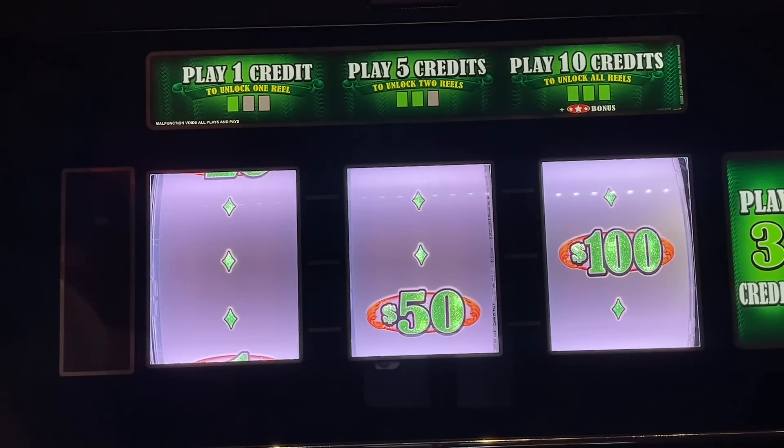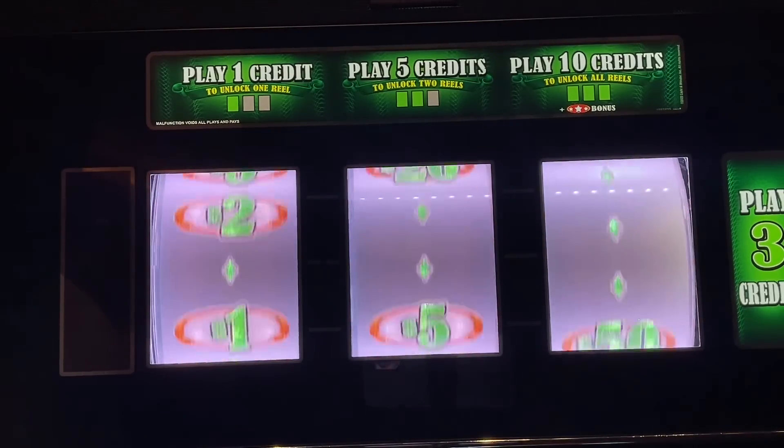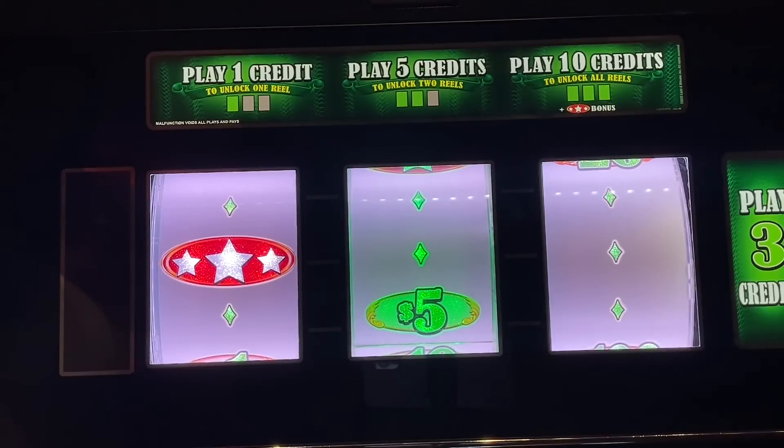We're going to have profit on this one. Third hand is basically saying not less than $200, so we're going to have at least a double up and a few tries to improve. That was a nice $50 and then $100. Yeah, that's like the best we've done on this particular machine.